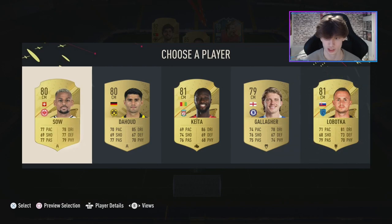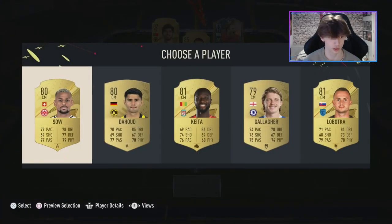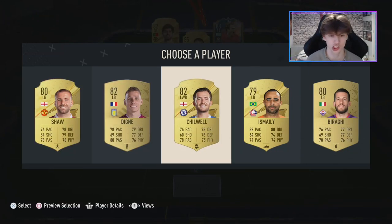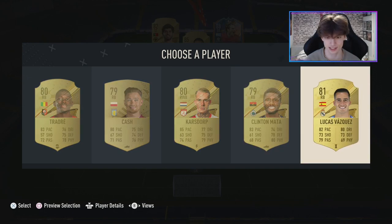This is a nice draft so far. Should we go Sao for the Bundesliga link? I think we should — Dahoud is probably better chemistry but we'll go with Sao. Not the best for left back — Chilwell is left wing back and he can't get any chemistry, they need to fix this. For right back we take Vasquez, that one's pretty easy.